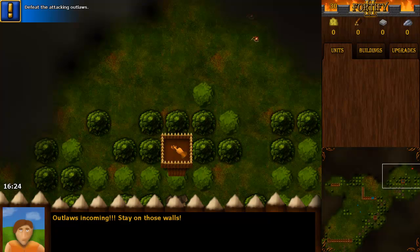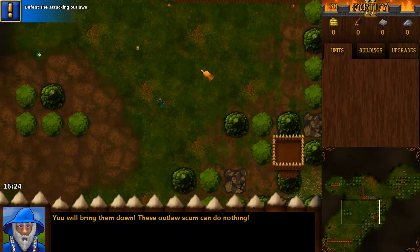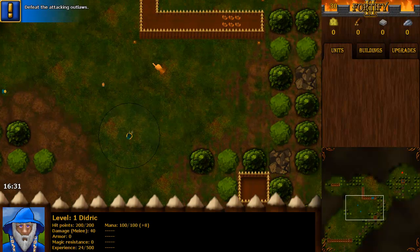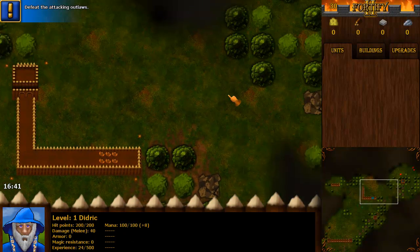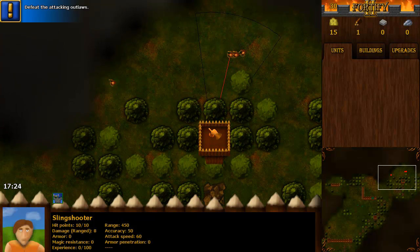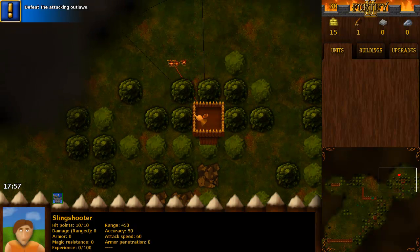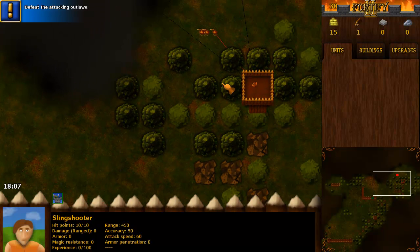Outlaws incoming — I have a scout over here. Stay on those walls. This outlaw scout can do nothing. This guy over here is actually not my unit, it's an ally, which is another thing I added. He will control himself but I have no control over him, because he's a member of this village and he doesn't know I'm here.